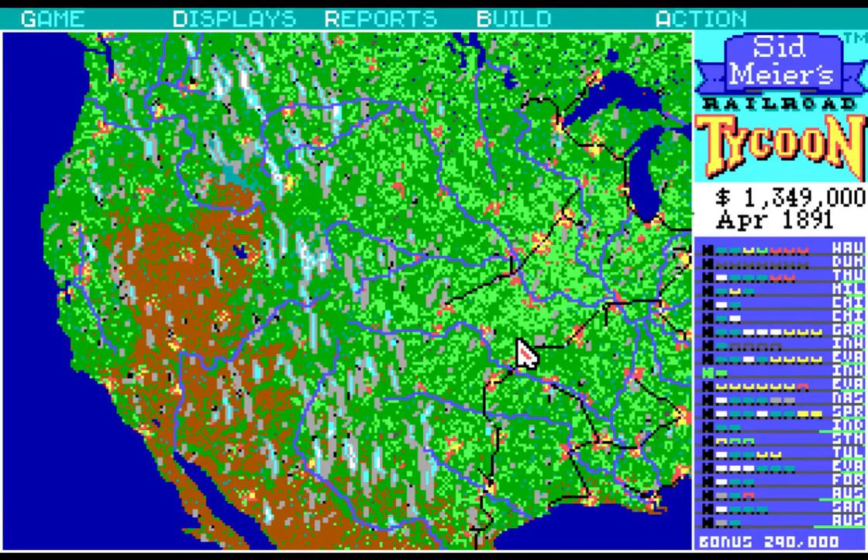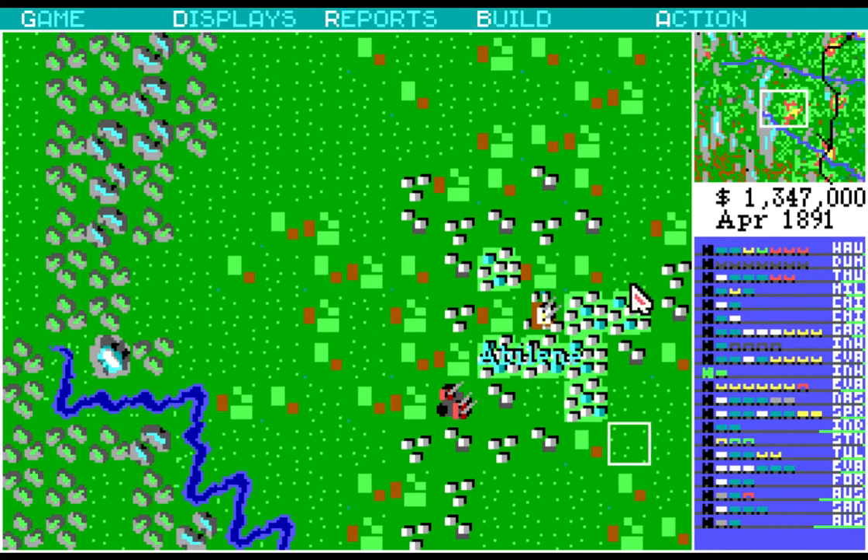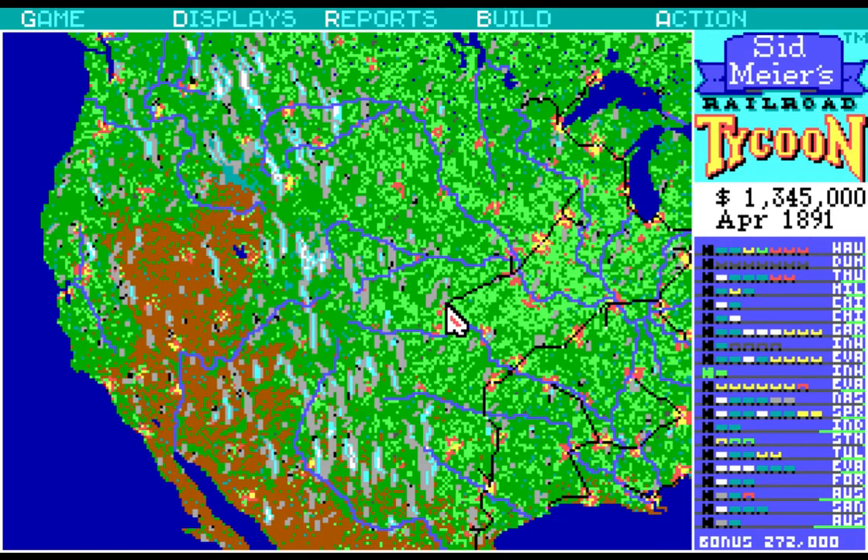Hey everybody, welcome back to another episode of Let's Play Railroad Tycoon. So we left off, and I was getting ready to build this track from Austin here into Abilene. I think the goal for this episode, though, is to see if I can cut this guy off.